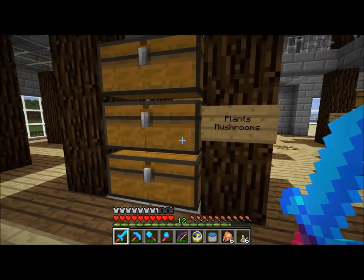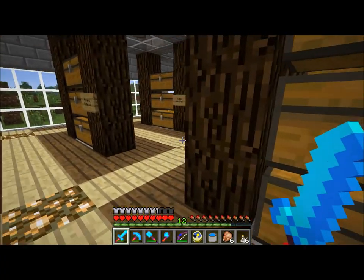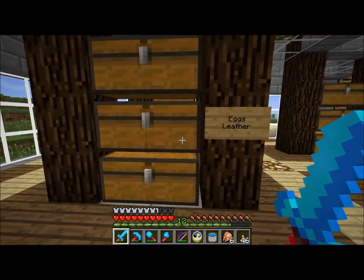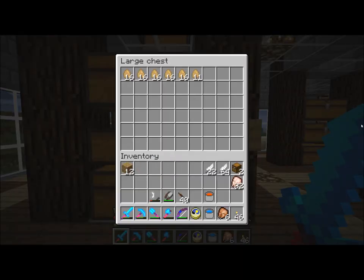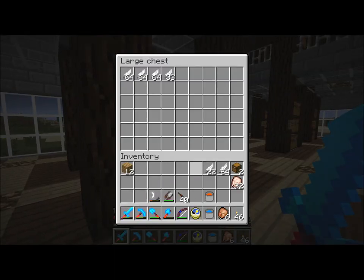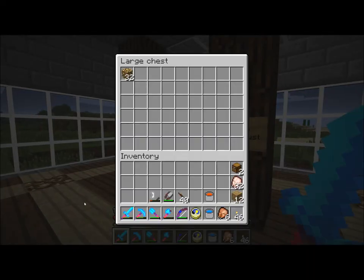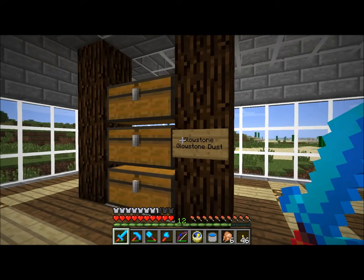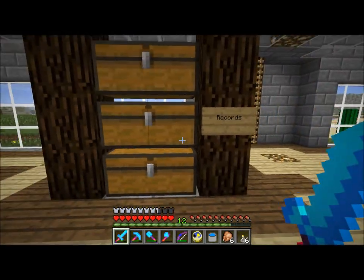This is all just my best approximation of where stuff should go according to how I think. I have plants and mushrooms, and over here I have feathers and flint for making arrows and stuff. Eggs and leather — I don't actually have any leather right now, but I do have some cows in a house that way. I will breed them at some point. And I have glowstone and glowstone dust — when the dust overflows that chest, I'll just start turning it into glowstone blocks.